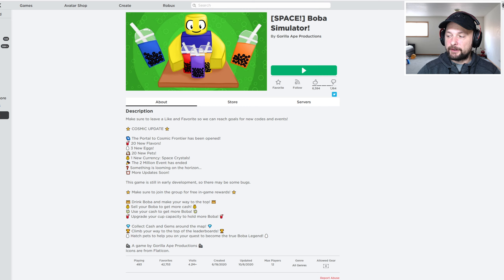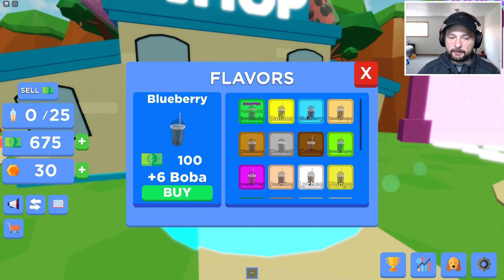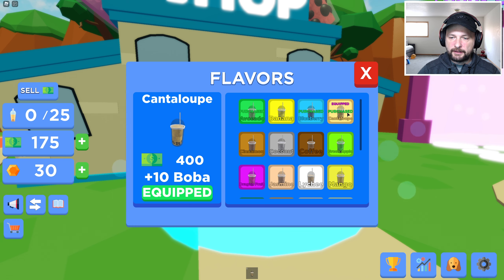Let's upgrade something. There's a bunch of stuff to do in here. We want to do a flavor. Oh my gosh, we were just drinking avocado. Can we skip? Yeah, we can skip. Okay, we have 577. What can we get? We can get cantaloupe. Let's go.